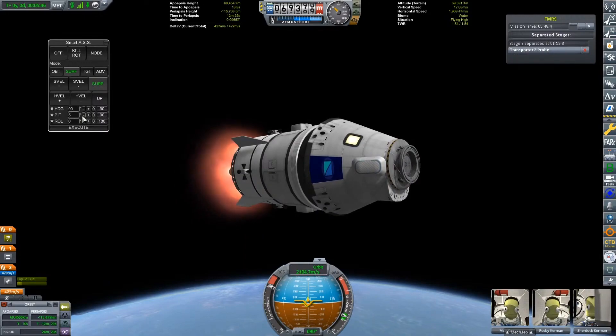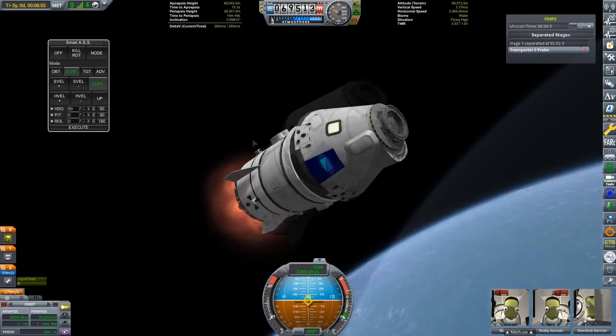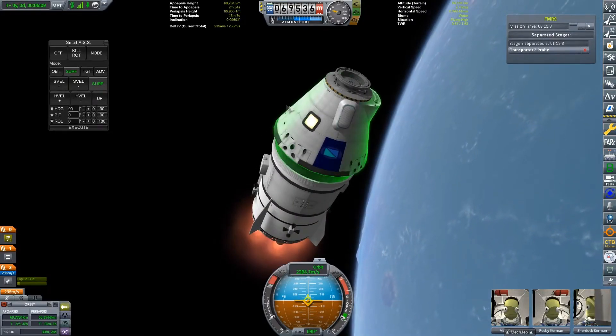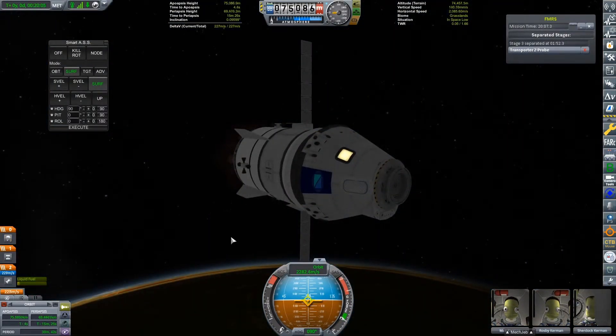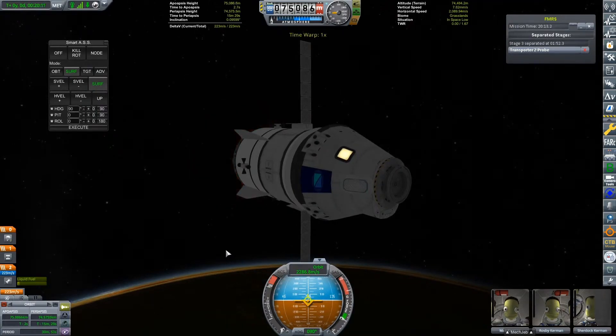To counteract this, I had to point my nose up to fight gravity. This is not something you want to be doing, because you want to be putting as much of your energy into going horizontally, not wasting it by literally going nowhere. Anyway, the upper stage had enough propellant to get us into low Kerbin orbit, which was definitely a relief.